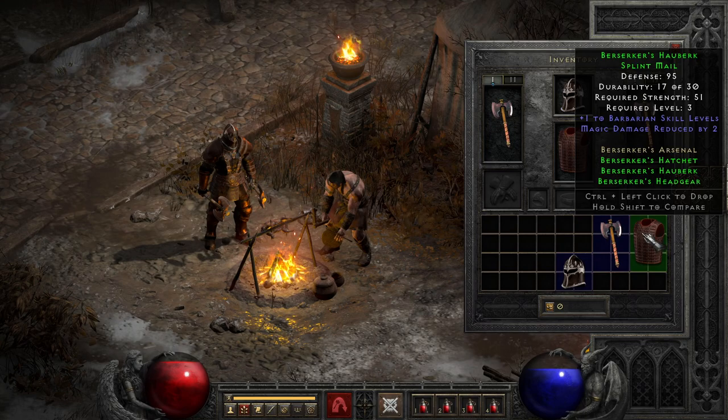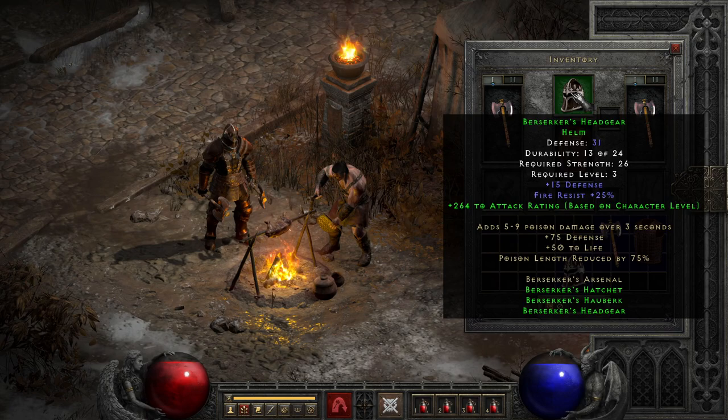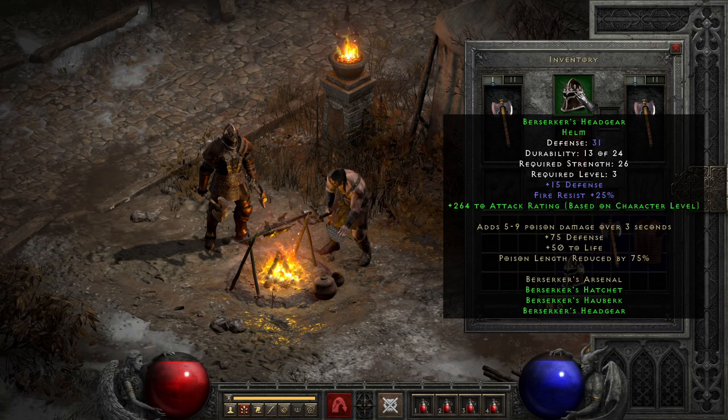With the unfortunate side trait that most of the gear requires far more strength than you'd normally have at such a low level. This isn't to say that the set is worthless, as in solo self-found runs I'll gladly use parts of the set if I'm struggling to find core gear or have a streak of bad rune luck, but you will very quickly outclass these items with even basic runewords or crafted options with much easier to find bases.